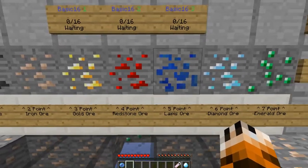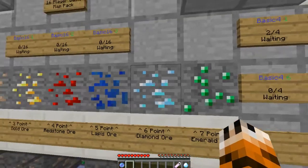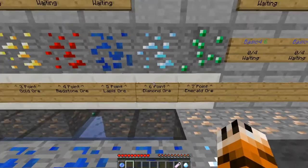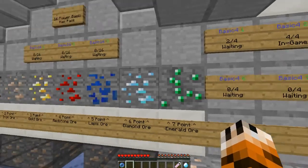Lapis is worth more than redstone — I never understood that — but lapis is five, diamond is six, and emeralds are seven. Seeing as emeralds have the most point value, and diamonds are really high as well, a recommended strategy would be to go for those two.